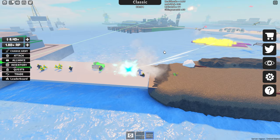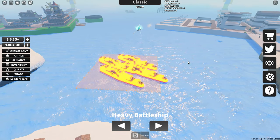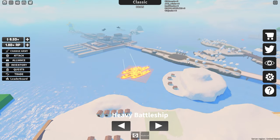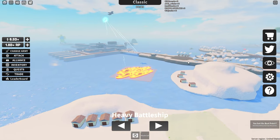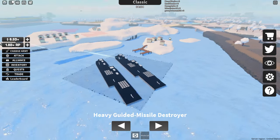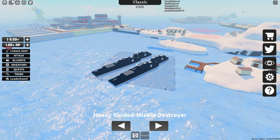I also like to use the heavy battleship for its 11,000 health and it does a lot of damage. I like to use this as a good HP sponge. And then I sometimes also use the heavy guided missile destroyer because it does a ton of damage — it has good range, but its health is not very good.